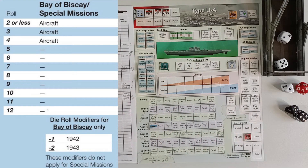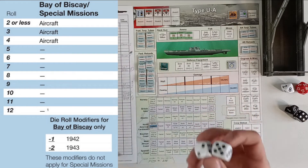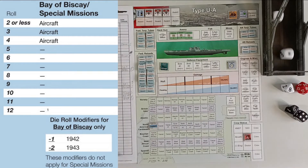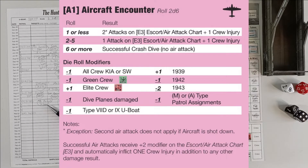We start by moving our submarine to North America, and the first box is of course Bay of Biscay. Note the modifier in 1942 — we have a minus 1 to our roll, so now we get an aircraft on any roll of 1, 2, 3, 4, or 5. We rolled a 2, so that would have been an aircraft even in a transit box. We now roll on the aircraft chart where on a roll of 6 or higher we have a successful crash dive, but with the 1942 minus 1 modifier we need 7 or more to escape.